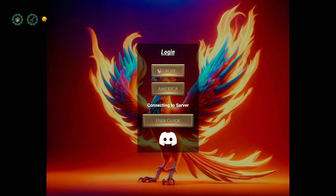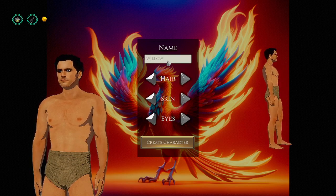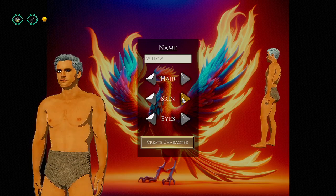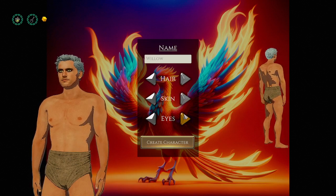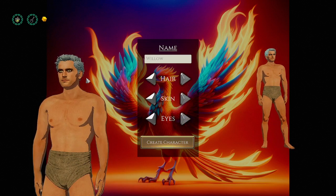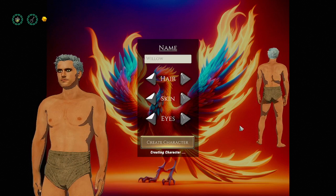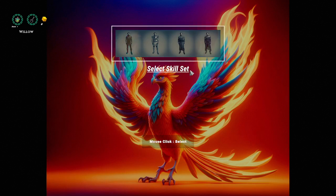Let's do Europe because that is closer to me. Okay, there we go. It's your Willow. So you can't choose a female character — I don't know what those three options are up there. Okay, well, we are male. Now to select a skill set.